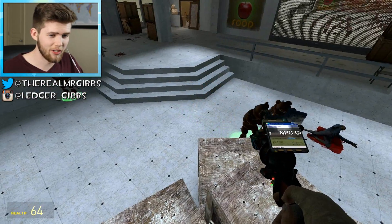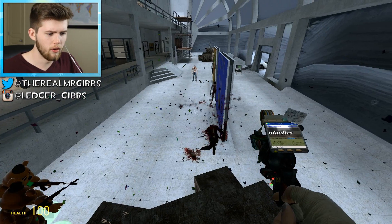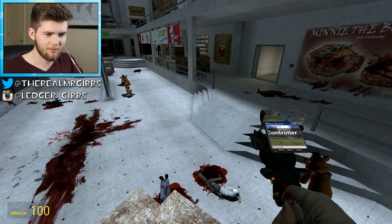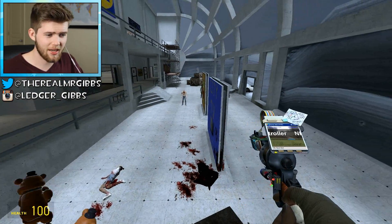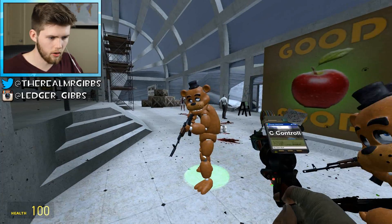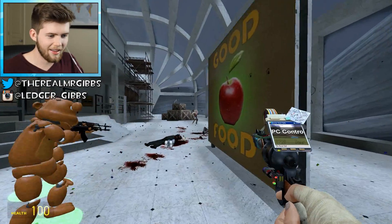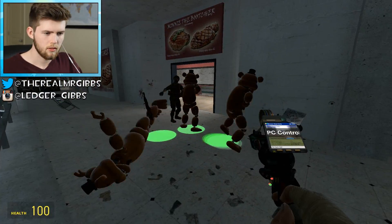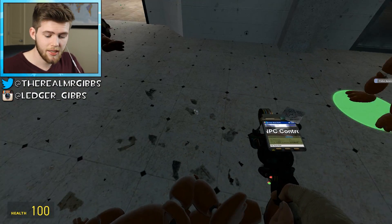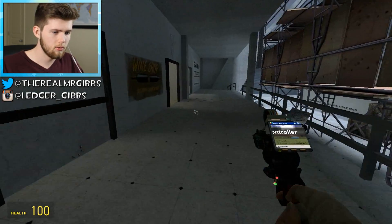I feel like I found a really good vantage point. I think we're good to go here. Boom. Headshot! I'm very proud of this strategy we got going here. Light him up, you guys know the drill. We got a group. Start shooting. Nice. Two are down. Damn, that guy was a tank — he just took down two of them. That's fine. We still got one left.